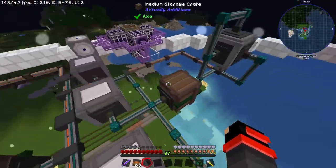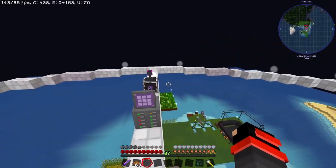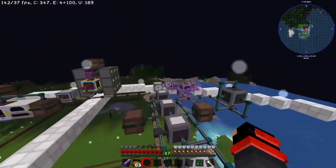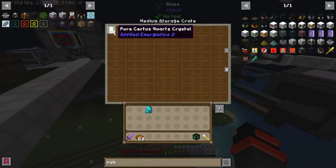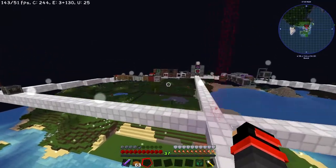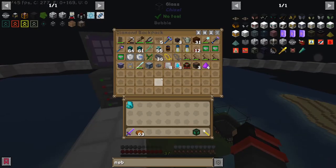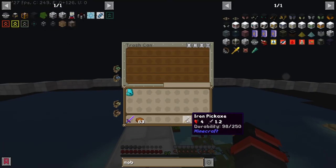These are for Applied Energistics, which I will be getting into more — most likely maybe this episode. I know I'll be needing more stuff, so I'll just put some gold, some Certus quartz in here, and some diamonds. I'm tired of using this iron pick, so let's go ahead and upgrade it.